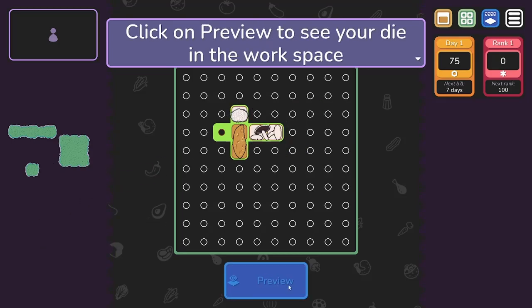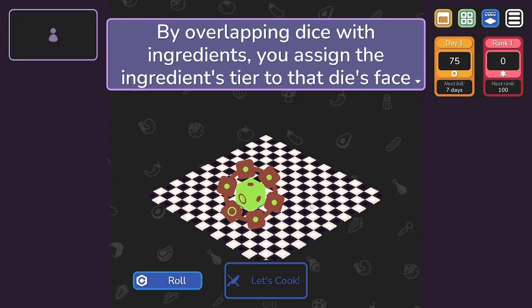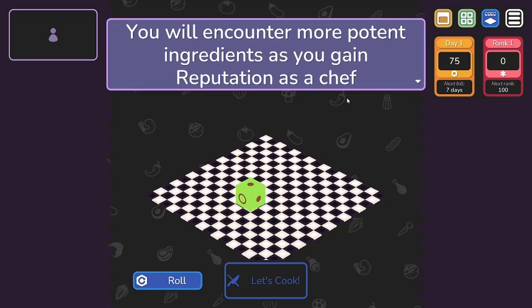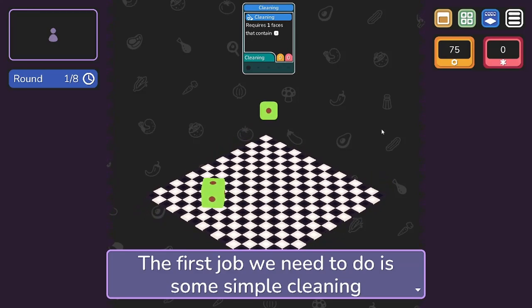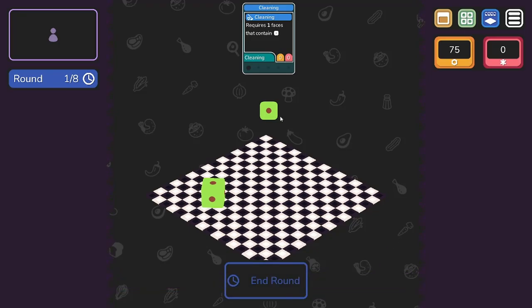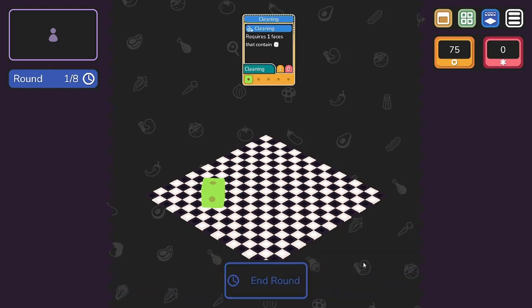Click on preview to see your die in the workspace. Select your die — notice how it's changed. It's got a bunch of tier ones. By overlapping dice with ingredients, you assign the ingredient's tier to that dice face. You will encounter more potent ingredients as you gain reputation as a chef. Let's cook, baby! The first job we need to do is some simple cleaning. Once you've rolled your dice, drag that face onto the job to slot it. Requires one face that contains a one. Bang. I did it.